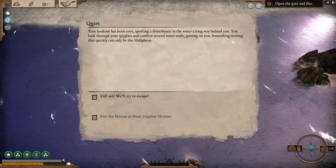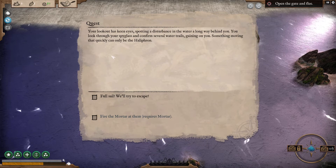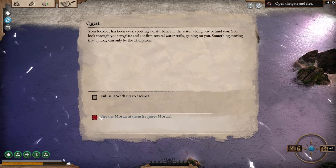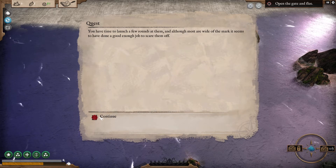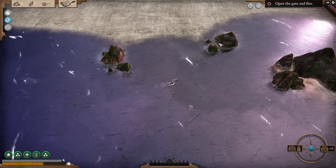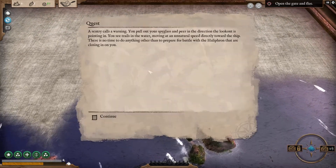Look out — spotting a disturbance in the water, you scan and see several water trails. Something that quickly can only be Halifron. Fire mortar at them. You launch a few rounds; although most are wide of the mark, it seems to have done a good job to scare them off. That's one event taken care of.